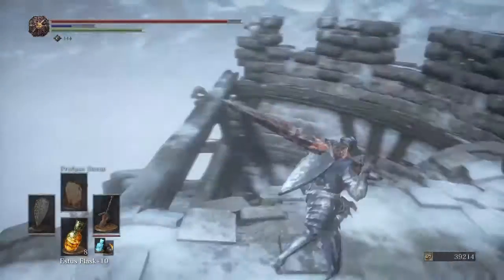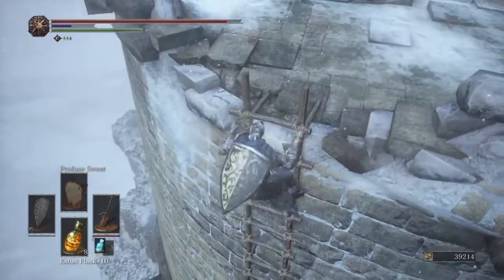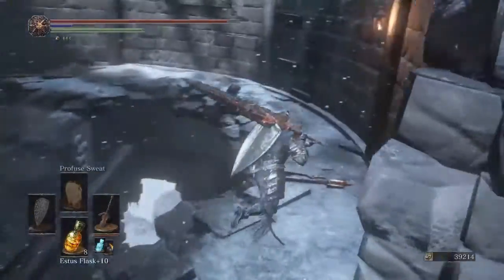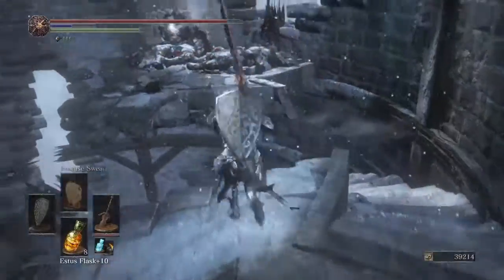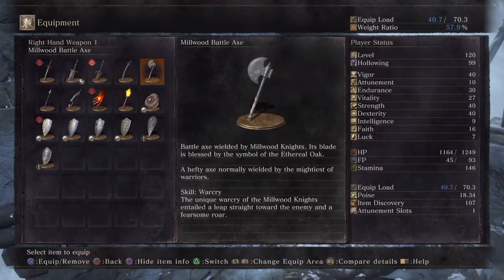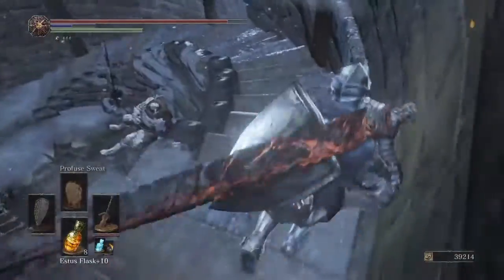Platforming — my worst enemy. I'm just going to take the ladder like a coward rather than jumping down. Let's try and explore the area a little bit more. I think there's a jump here. And the Milkwood Battle Axe! 'Battle Axe wielded by the Milkwood Knights. Its blade is blessed by the symbol of the Ethereal Oak. A hefty axe normally wielded by the mightiest of warriors.' It gives you War Cry too — you've seen them using their War Cry on me the whole time, the bastards.